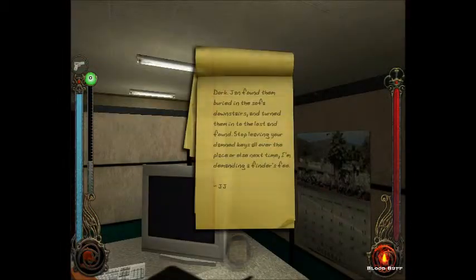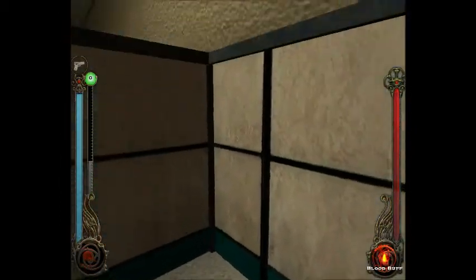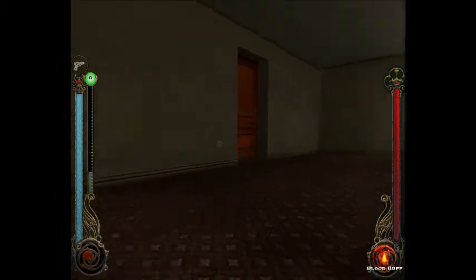Ooh, a note. 'Dork Jen found them buried in the sofa downstairs and turned them into the lost and found. Stop leaving your damn keys all over the place or next time I'm demanding a finder's fee.' Apparently there are keys to be found if we can find the lost and found office.